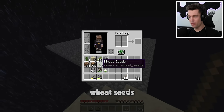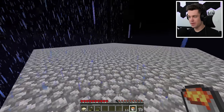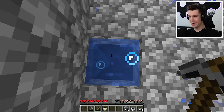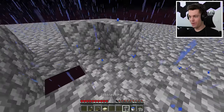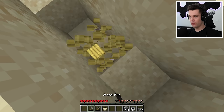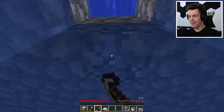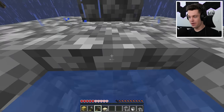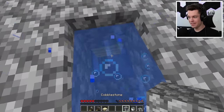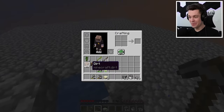Since we have some wheat seeds, I want to try building some sort of farm. Let's relocate our cobblestone generator — I'll put it somewhere over here, something fairly basic. We can place our water and cobblestone generator. Let's place the wood right under here. Oh gosh, I'm going to drown — hurry up and break! It broke and we lost a slab too, so it was not worth it. Anyways, we have that set up. Since we only have one water source, let's expand the dirt around here.